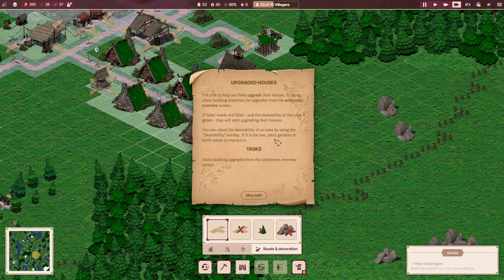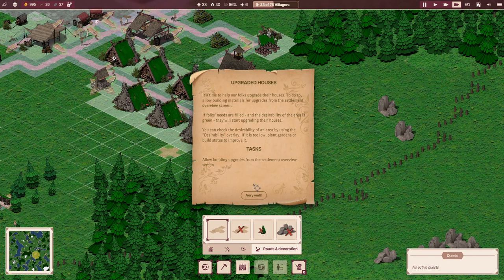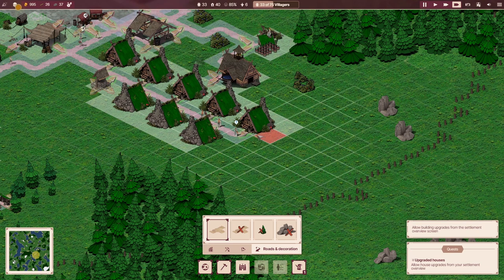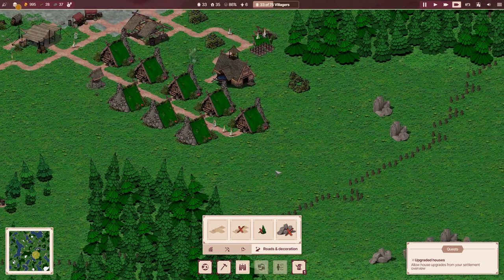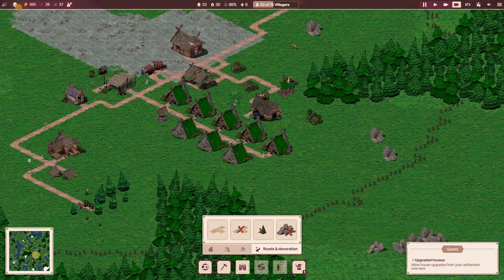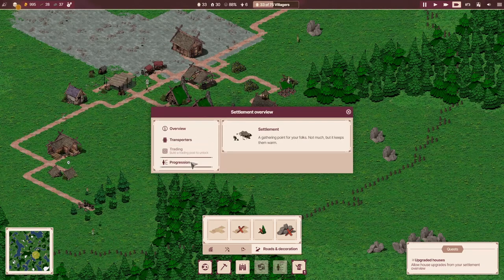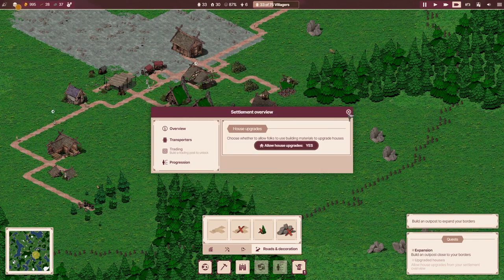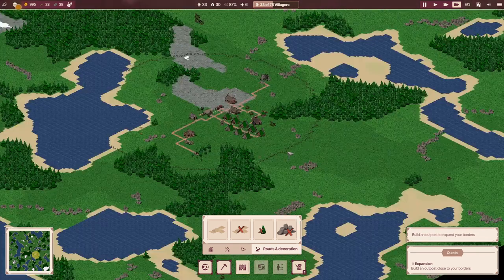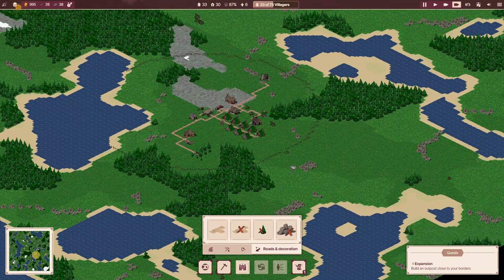Upgrading the houses — it's time for folks to upgrade the houses. Allow building upgrades from the settlement overview screen. I'm guessing they'll do it by themselves. A progression — lower upgrade. Build an outpost to expand your borders. That's what I was saying earlier — you can actually expand past this little border here.